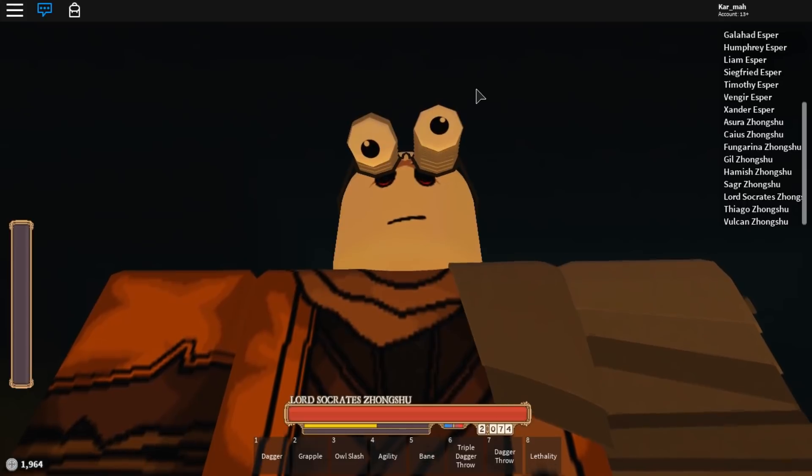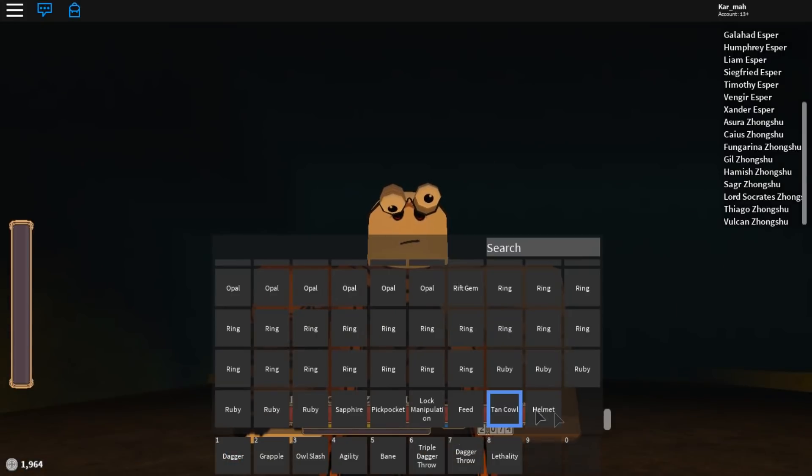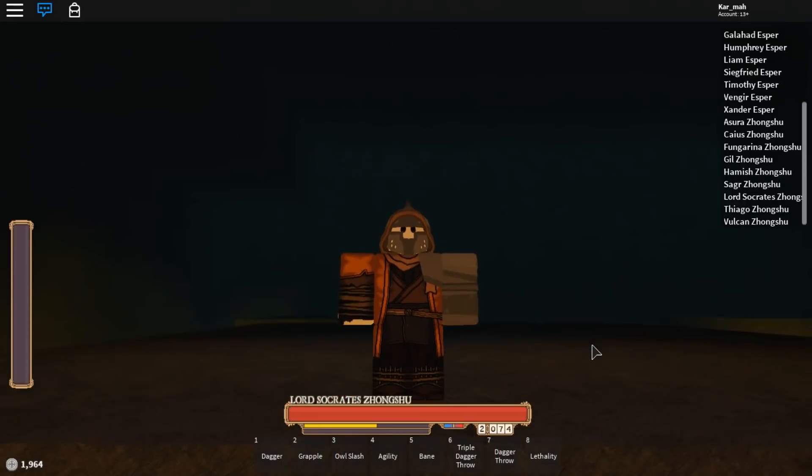Hey guys, it's Karma and I'm back with another video. Today I'm back in Rogue Lineage and I am hyped because I got my first Ultra class. It's my first one, yes I know, but it's been a very big struggle. We have Shinobi - the class I was going for after I gave up on the dream of Faceless. Bam and bam, boom - Shinobi!